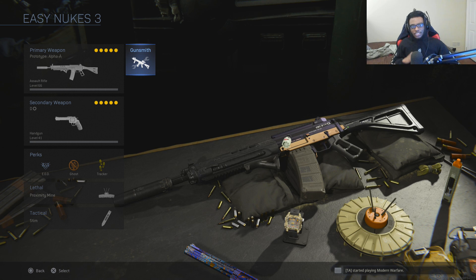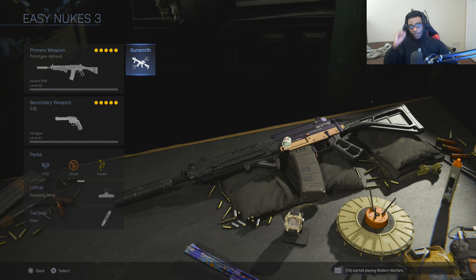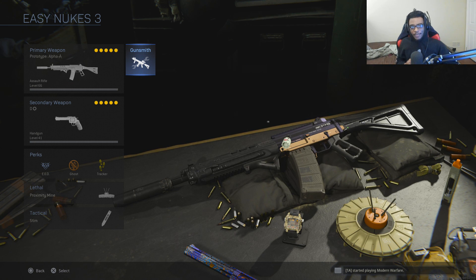I decided to check out a different Grau 5.56 class setup, and I actually dropped a tactical nuke with 85 kills, and I went on a 68 gun streak — that means I technically got a double tactical nuke in one life. Let me go ahead and show you guys exactly what I was running on the Grau 5.56 that made that all possible.